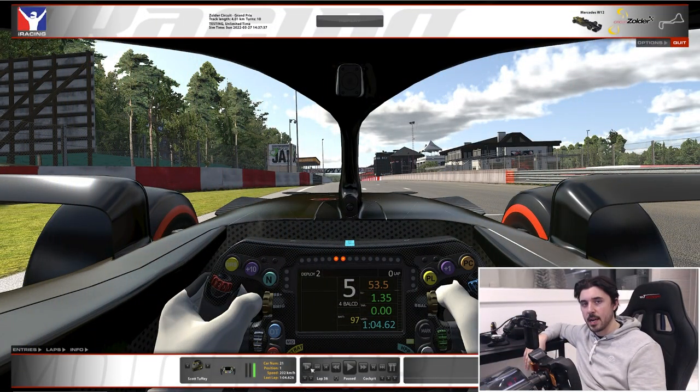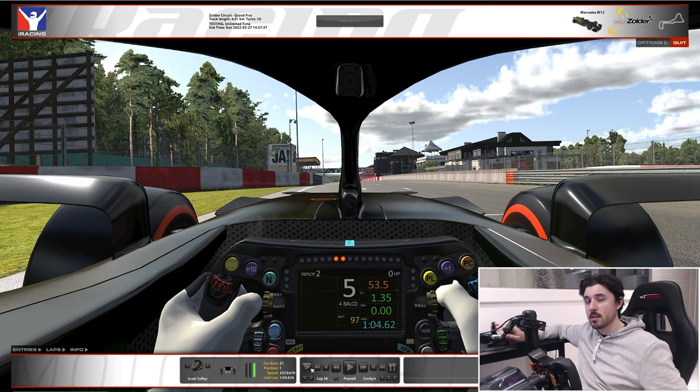Let's see how we put that lap together. We've just come out of the last chicane, which we'll come to at the end of the lap — very important to get your exit right there. I want to bring your attention to my brake bias: I've got it set at 53.5. I did play around with 53, which is normally what I have it as, but 53.5 just worked for me. As always, brake bias is a personal preference — use that as a guide and do some testing to see what works for you.